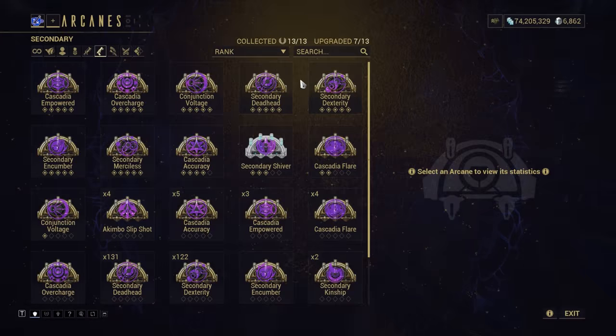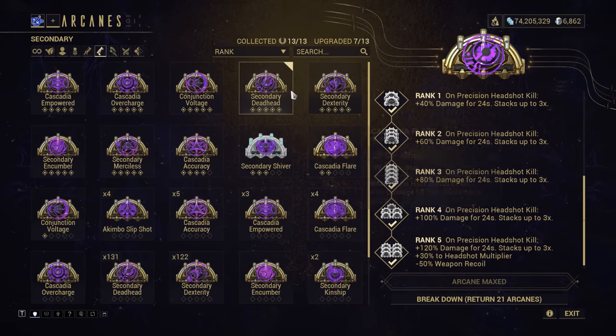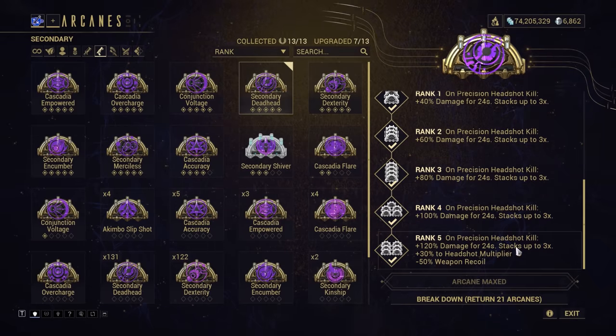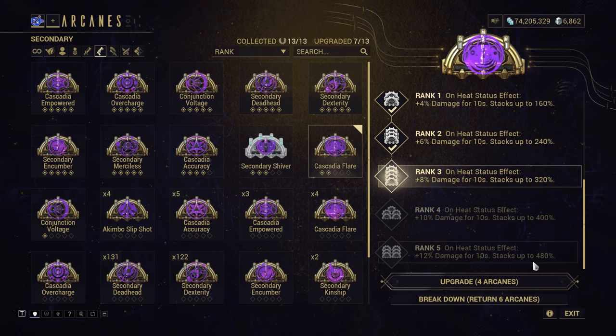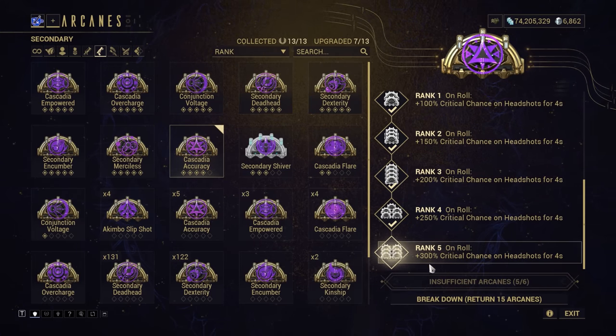For arcane choice, you can go with Deadhead as a reliable standard pick, or look to Cascadia Flare. While Cascadia Flare has a higher maximum damage bonus of 480% versus Deadhead's 360%, Deadhead has a second headshot bonus and a recoil bonus. You can use Cascadia Flare on the Viral Heat or Corrosive Heat setup, particularly against boss units where you may not have many normal enemies to charge Deadhead. For status-immune boss fights, look to Cascadia Accuracy for a temporary critical buff, and swap Galvanized Shot for Hornet Strike instead.